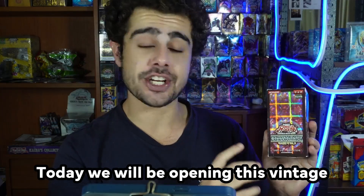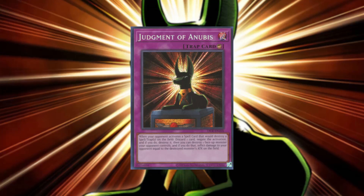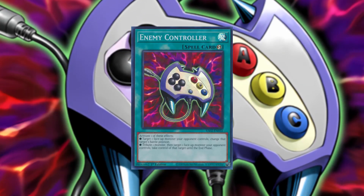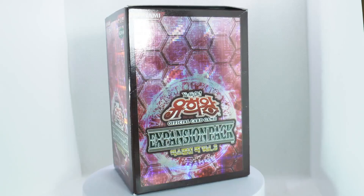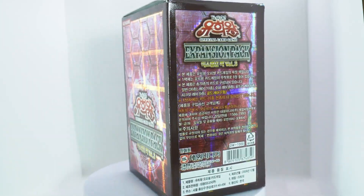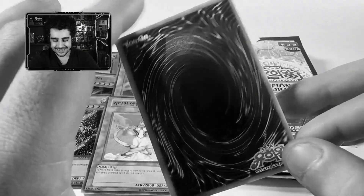Today we'll be opening this vintage Expansion Pack Volume 3 box, with gold rares like Judgment of Anubis and Enemy Controller. This is truly an epic vintage set, guys, and a rare one to find these days. Just check out this gloss on the box!